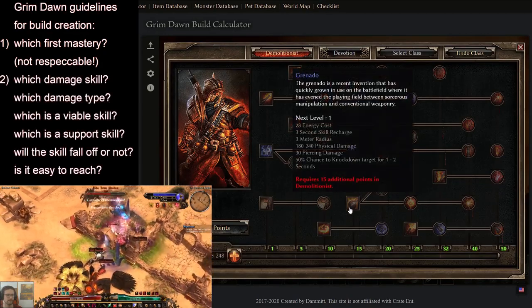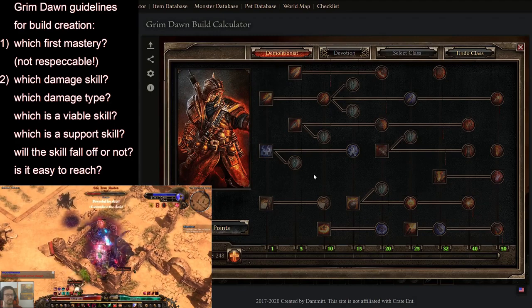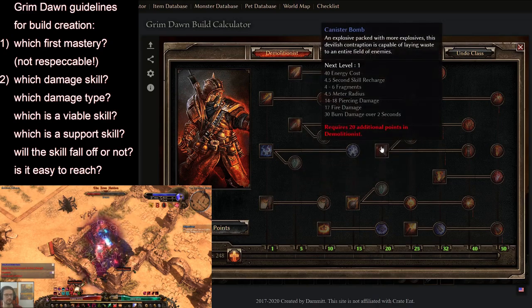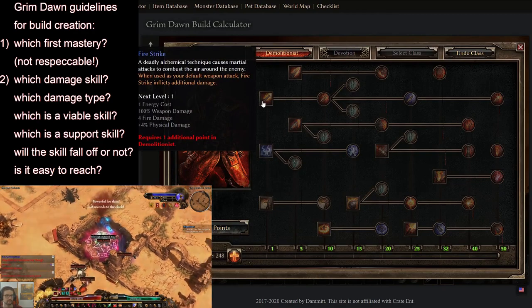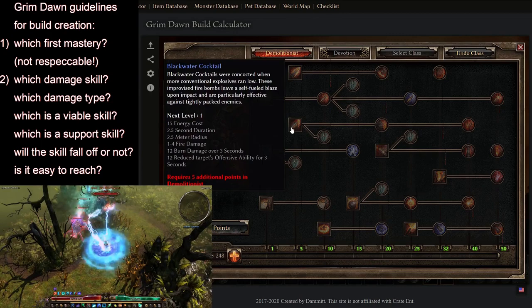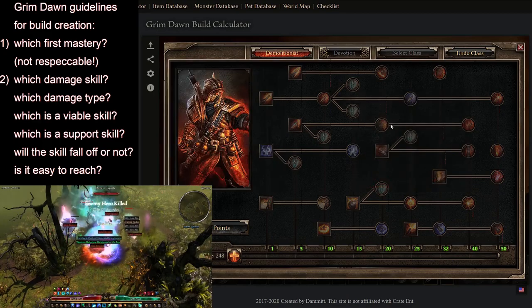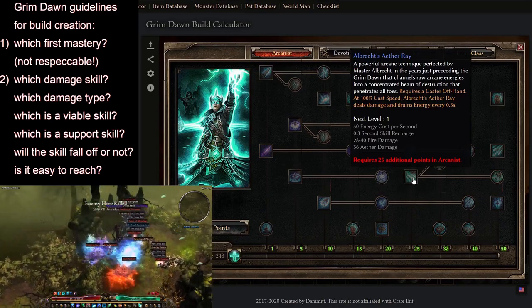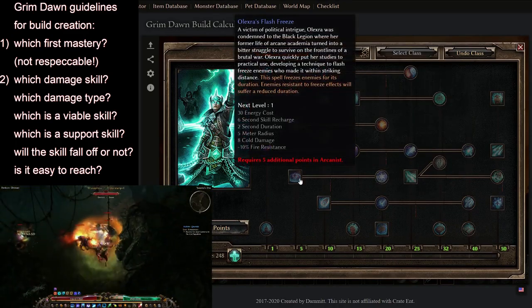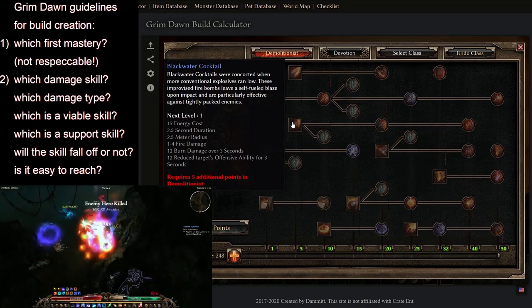There are several viable main damage spells in Grim Dawn. I suggest you check out my episode 2 where I talk about all the masteries and their main damage abilities and supporting abilities. Once you know the main damage abilities for your chosen mastery, ask yourself: does my ability fall off later, or is it accessible early? For example, Aether Ray from Arcanist requires lots of points before it's viable, while Olexra's Flash Freeze or Blackwater Cocktail can be good endgame but need certain supportive gear, otherwise they end up as supportive abilities — or in the case of OFF, straight-up useless.